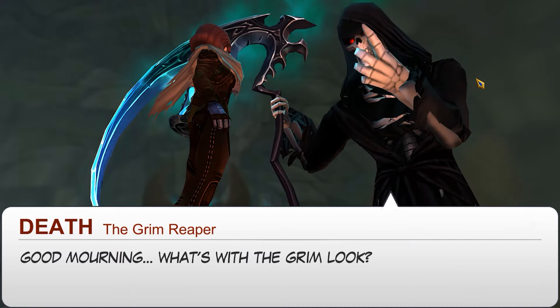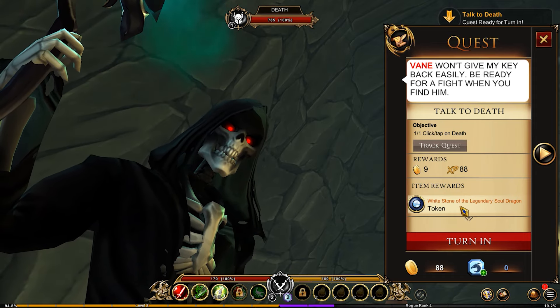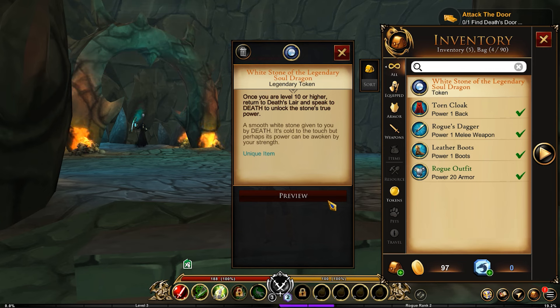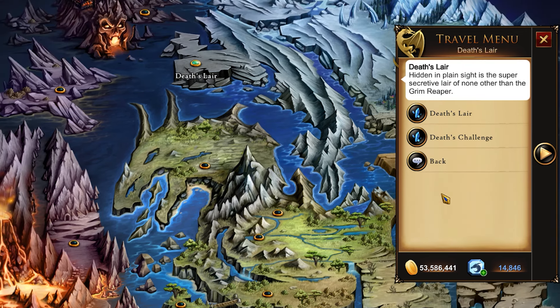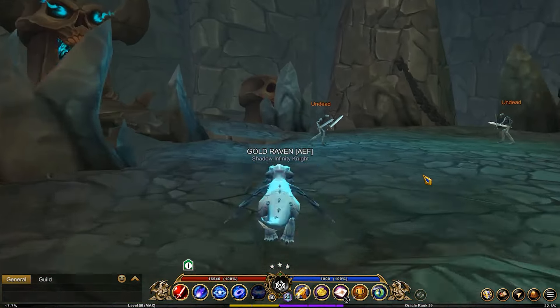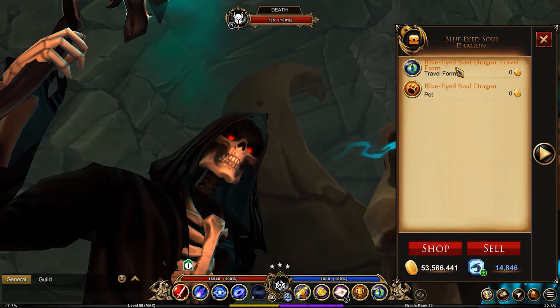Playing through the tutorial, you're gonna get to a part where you're gonna get a stone — the White Stone of the Legendary Soul Dragon. Once you reach level 10, you will then be able to return to the Death Layer and get the true power. Go to the travel menu, go down to Death Layer, go right here, and you travel all the way to Death, and you're gonna find the blue-eyed Soul Dragon.